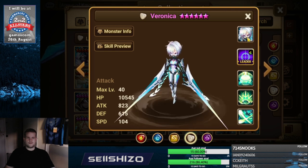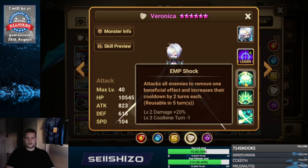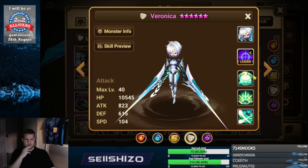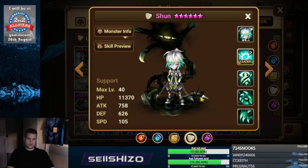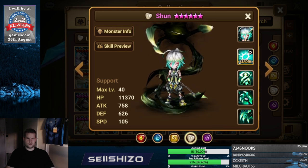Veronica — I definitely recommend maxing out accuracy already in the build itself. If you don't, definitely go accuracy S3, and afterwards it's just additional damage by speed, HP, and attack. Shun — I'm not too sure, but I would say crit damage increases in any shape or way and go from there. He's probably max crit rate.